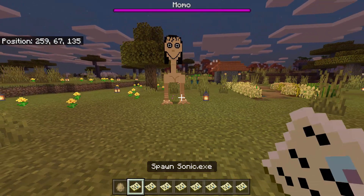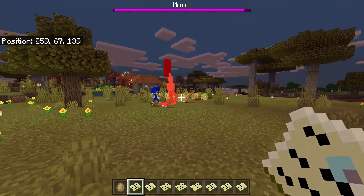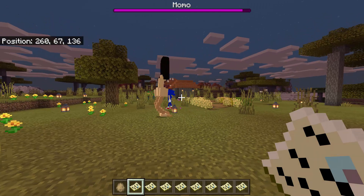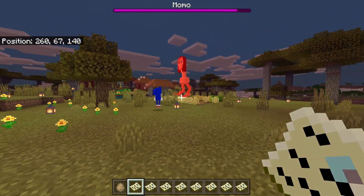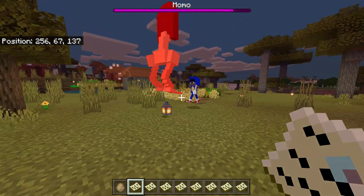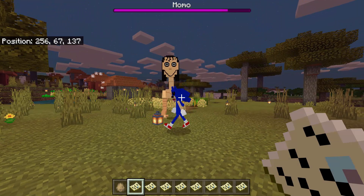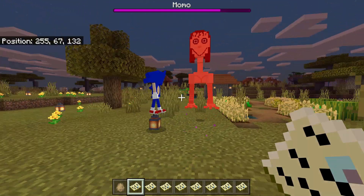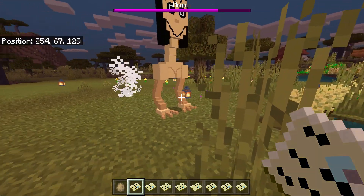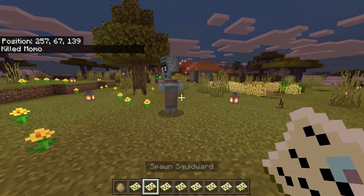So let's now spawn Momo, and the first enemy will be Sonic.exe. There we go — Sonic attacks her first. We can see the HP bar of Momo but not Sonic.exe's HP bar. They can hurt one another, but the winner is Momo. Next one we have Squidward versus Momo.